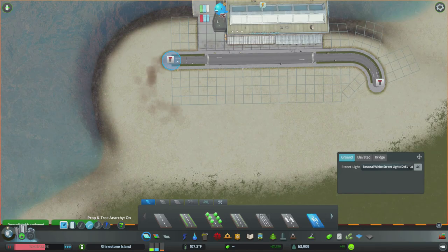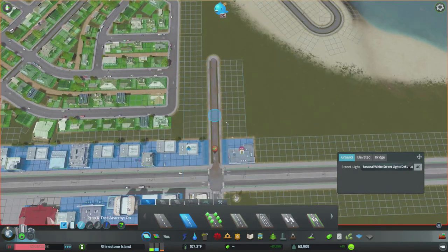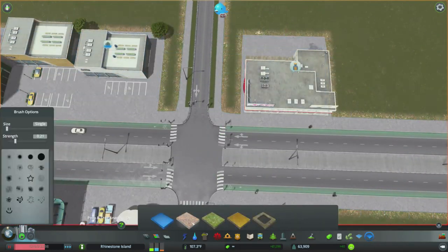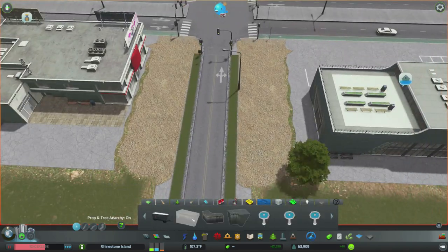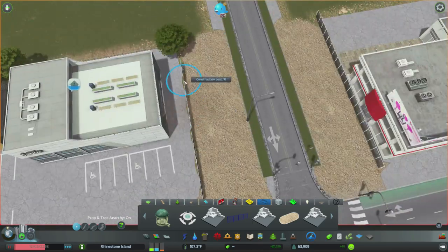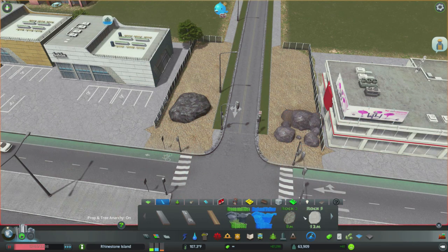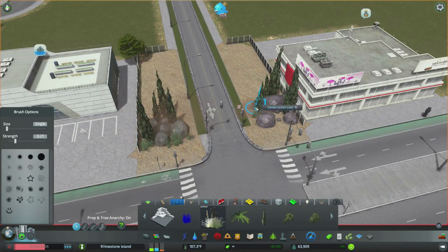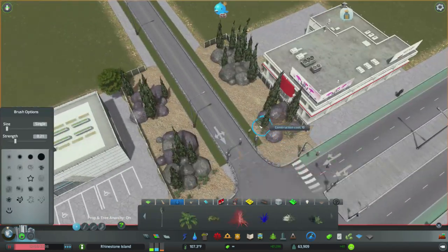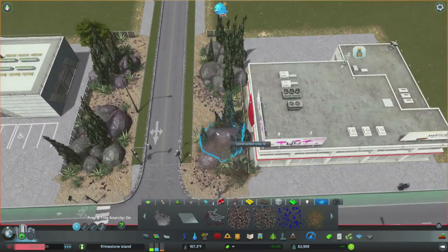Welcome back to Rhinestone Island. Today I decided to do something different - totally going against my original plan, which was detailing the first part of the small town. Instead, I ended up expanding this little dock, which currently just accepts cruise ships, into a full-size marina with personal boats and everything. We don't have any marinas on this entire island, which is kind of weird, so we're going to make this whole tip of the island into a big marina.